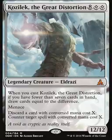When you cast Kozilek, the Great Distortion, if you have fewer than seven cards in your hand, draw cards equal to the difference. It kind of plays into Chandra's thing too. It also has something called Menace. I don't know what Menace is because this is a spoiler, so forgive me.